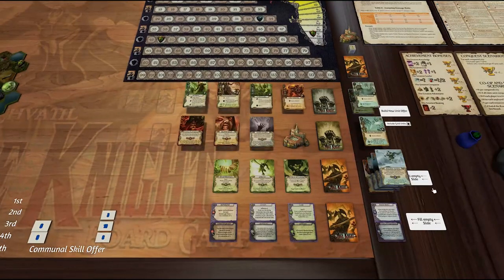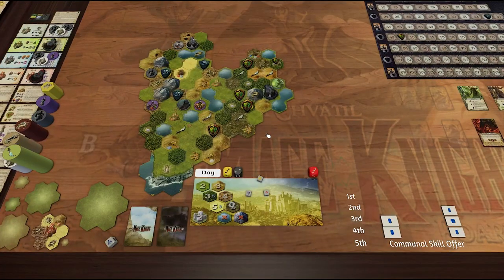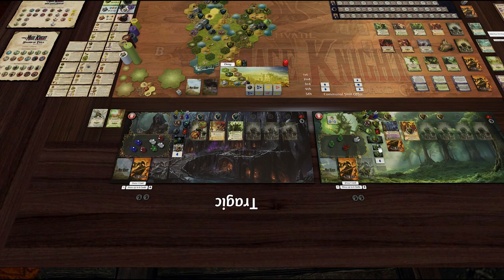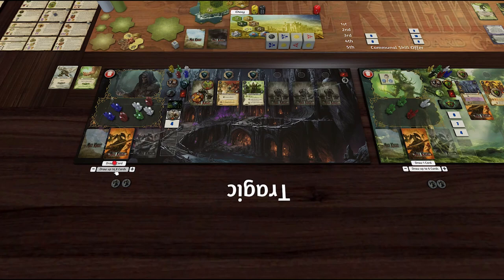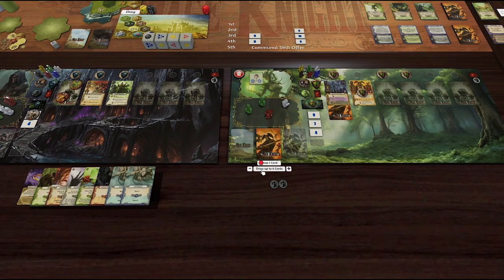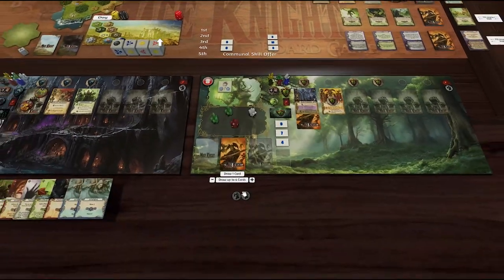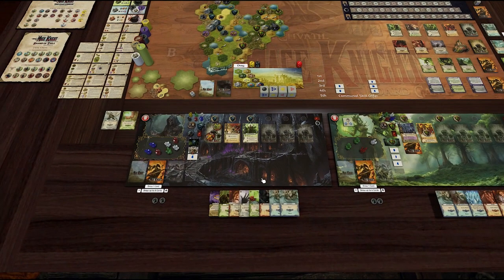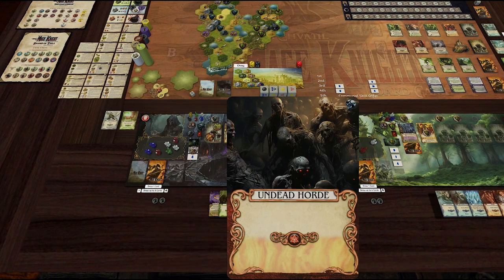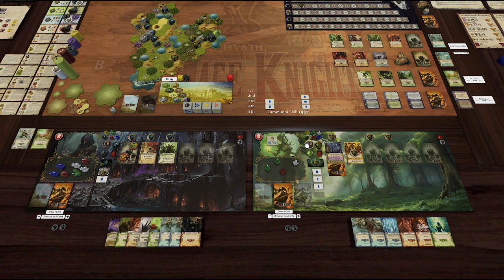Day transition — these flip over, shuffle these, and he is still next to a keep so draws to eight. This guy is next to a city but no one's controlling it yet so he only draws to six. He has Undead Horde in hand. That is the end of night two.